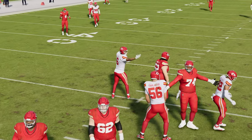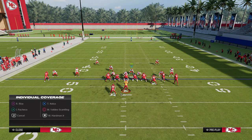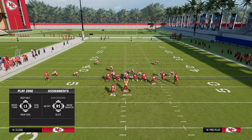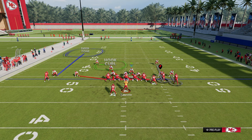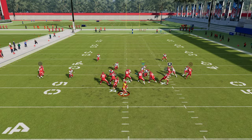Now for the coverage aspect: if they're running bunch offset like Colts bunch, I like to press the slot receiver. We take that blitzing slot corner and man him up onto the slot receiver. The main thing to worry about in this case is the tight end, especially with the outside third to the left. So I like to put the left side guy in a hook curl and shade underneath, then you can man up the tight end with the safety or put him in a curl flat and user the tight end yourself. Typically this guy is manned up on the tight end — man coverage right, zone coverage left — and you get nice pressure.